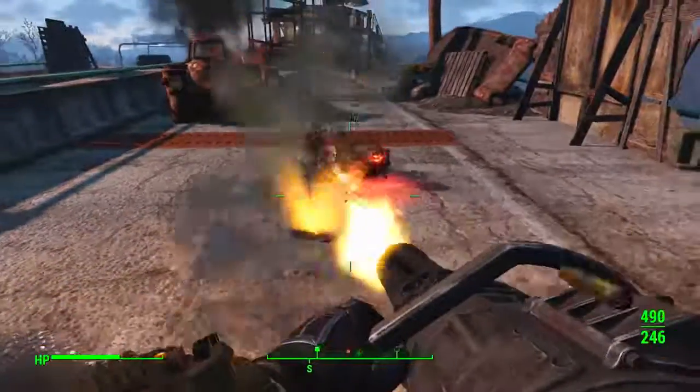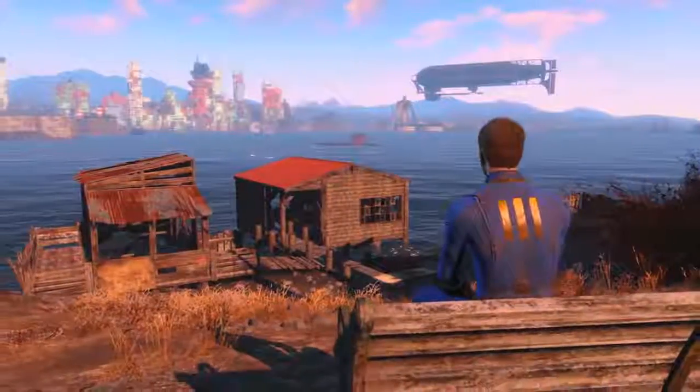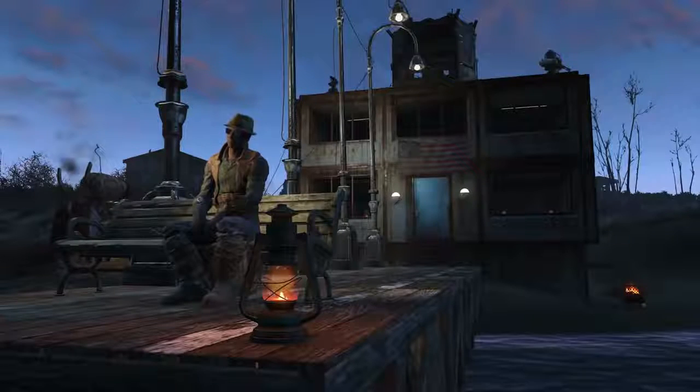This first couple of shots is just showing the sole survivor killing dangerous things in the Wasteland. A few days out in the Wasteland and it's time to kick back at home. Pretty quickly we're straight back to the settlement, and in this shot here we can see in the background that building is already using some of the new concrete walls being introduced in this DLC.